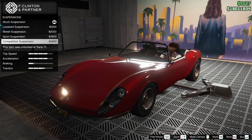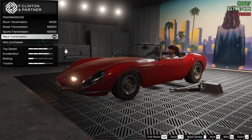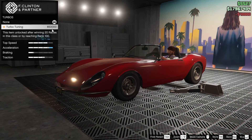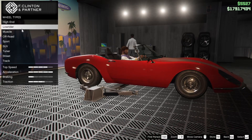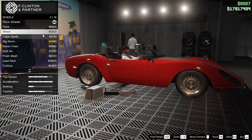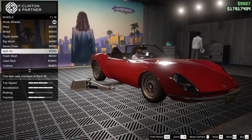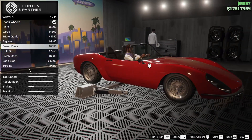For the suspension, we are going to go competition for sure. Transmission all the way up. Of course for the turbo, we got to add that onto the car as well. For the wheels, I think I'm going to have to go into the low rider category and probably pick the wired — it's a pretty close match to the stock wheels. Could maybe go for the big worm as well.